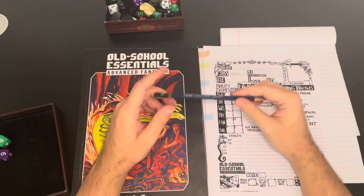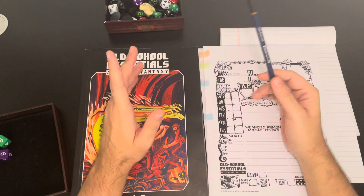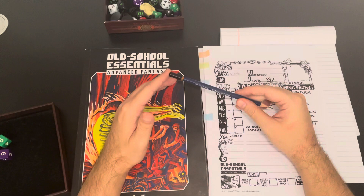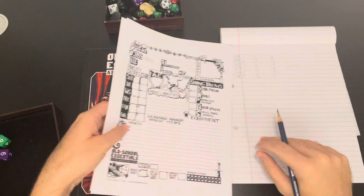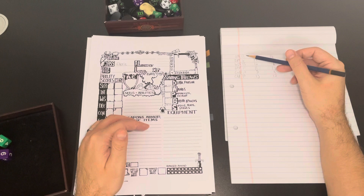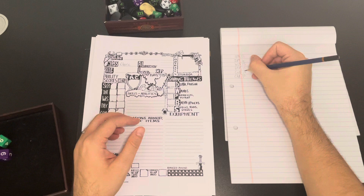Welcome back to episode one of my Old School Essentials solo play. If you watched episode zero, I discussed my plans going forward for the solo play, talked about the books we'd be using, and at the very end I rolled up some stat blocks, which actually turned out quite nicely. I have three sets here, and in Old School Essentials the dice you roll are added down the line, which dictates what class you're going to play.